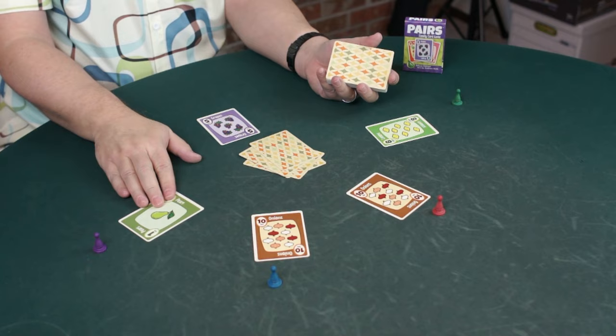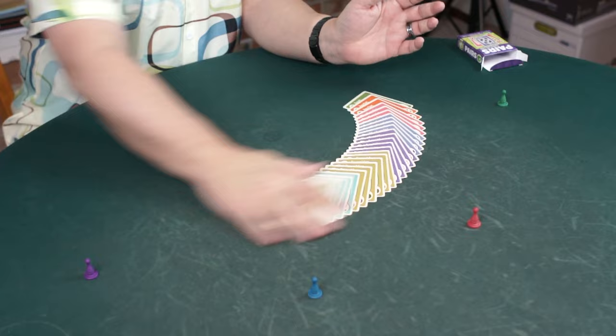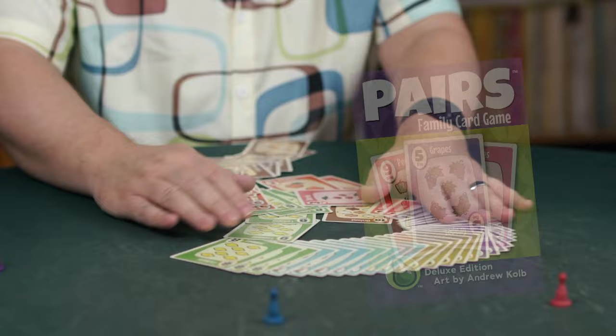The deck for PEARS is a triangular deck. That means it has one 1, two 2s, three 3s, up to ten 10s. There are no suits, just numbers. This is the deluxe edition — the retro deck we made with artist Andrew Kolb.